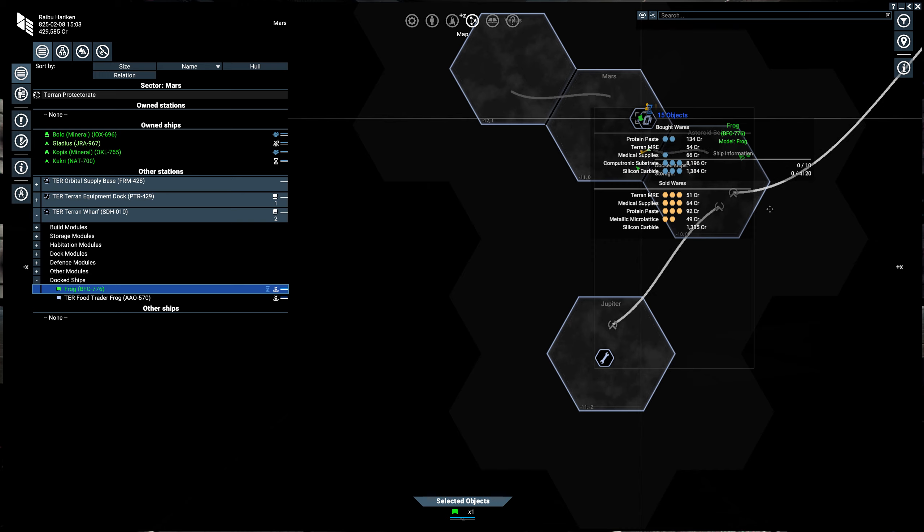What should we trade? Well, luckily it's all kind of right here for you. Bottom is what people sell, and top is what people are buying. You can see right here that protein paste has a lot of requests for it — it's being sold for 92 and they're paying 134. That's pretty good. Terran MREs have very little demand. Medical supplies also very little. Computronic substrate and silicon carbide are also on here, but we haven't really discovered much of where they're being produced. But protein paste we have a good supply of.